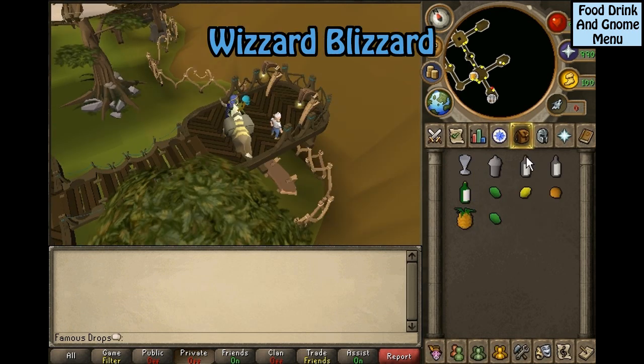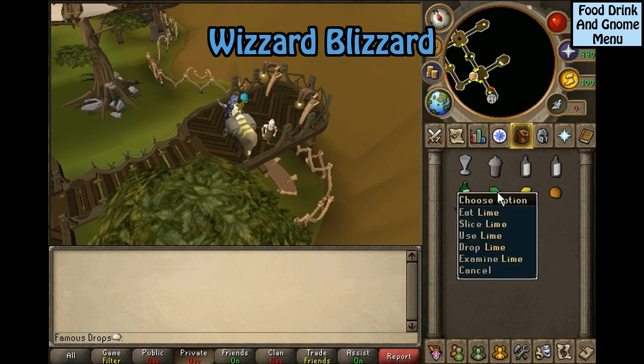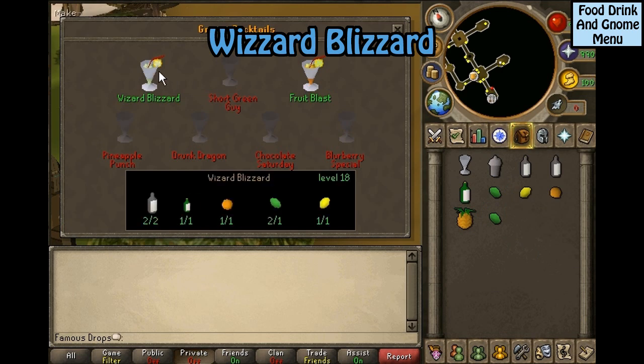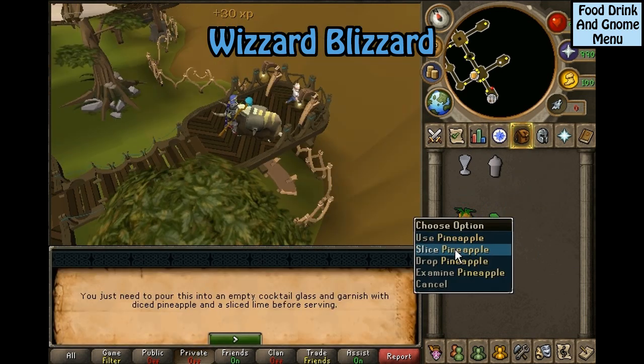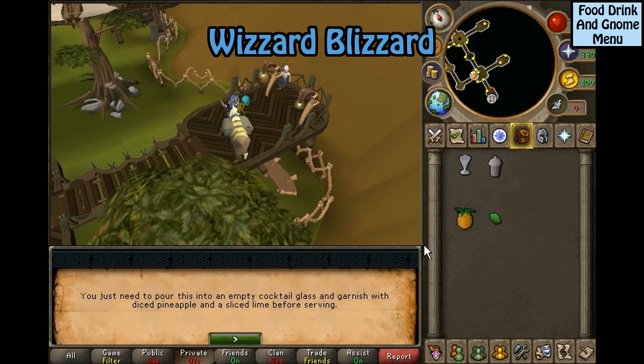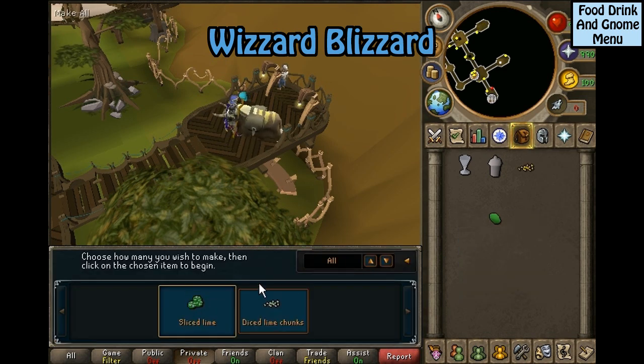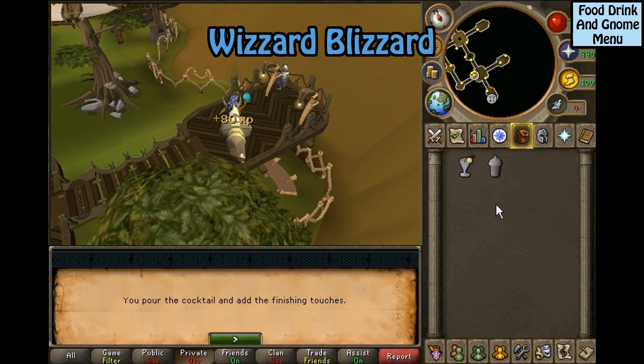Wizard blizzard: you will need two bottles of vodka, a bottle of gin, two limes, a lemon, an orange, and a pineapple. Click on the cocktail shaker and select wizard blizzard. Next you will need to dice your pineapple into chunks and slice your lime into slices. Simply click back on the cocktail shaker.